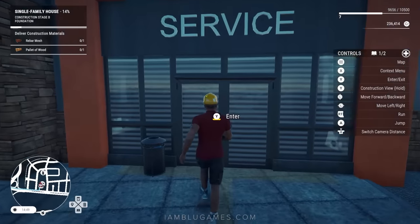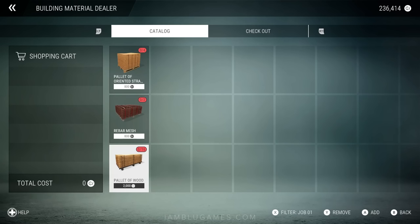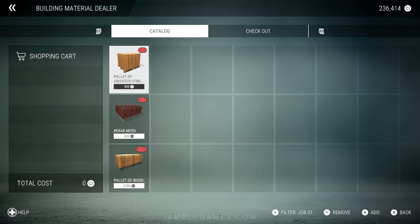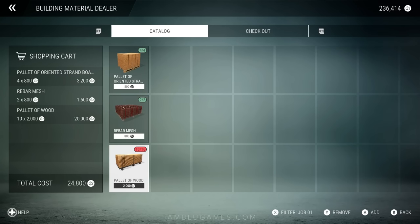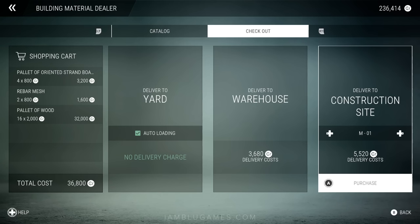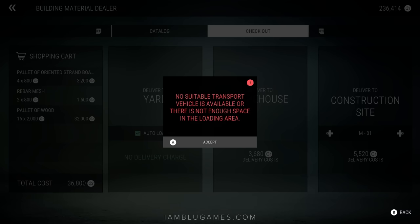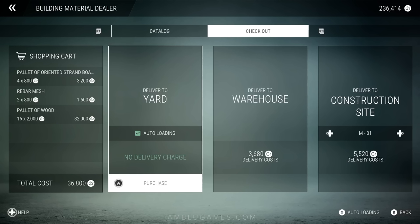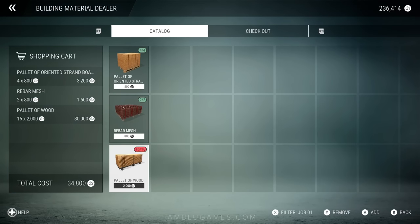We need four of those, two of those, and sixteen of those. This does come out of your pocket, so you have to make sure you have enough money to actually start some of these jobs, especially the big ones. I accidentally bought 17 — let me remove one. Check out with auto load. But it says no suitable transport vehicle is available — there's not enough space in the loading area. I'm going to have to remove some things from my cart.